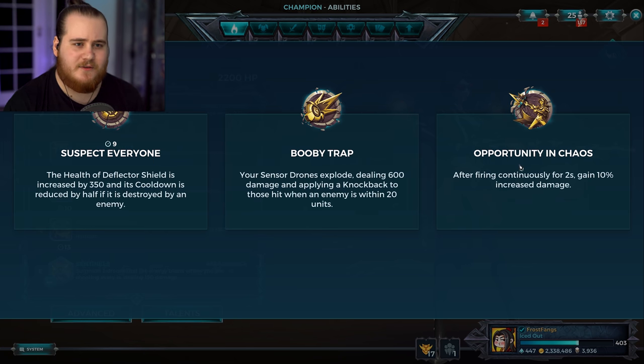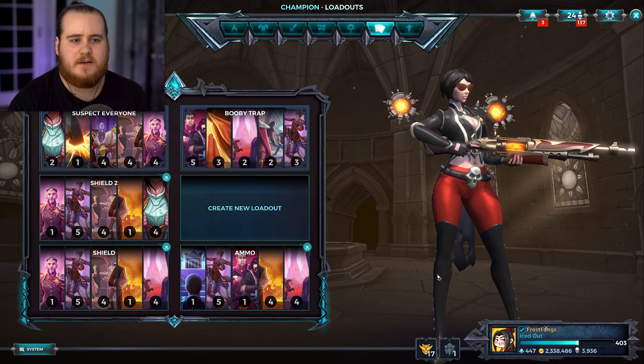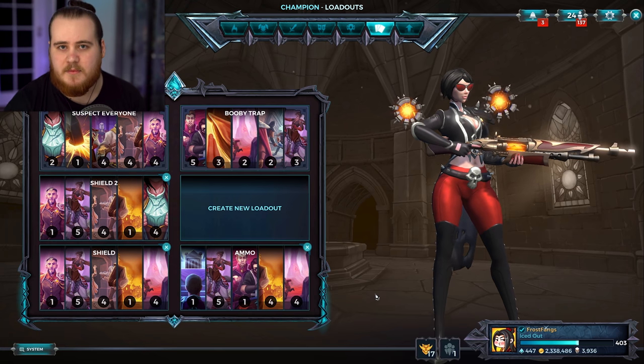Opportunity and Chaos is a bit of a weird one — only 10%. Vivian overall I'd say is in a pretty good spot, not so much for tryhard PC stuff, but I think in casuals and especially on console she does a really good job at the moment.